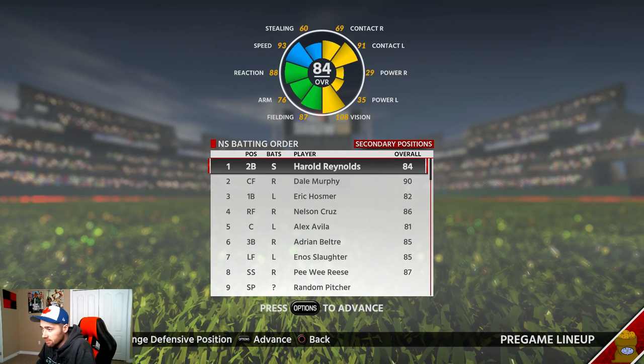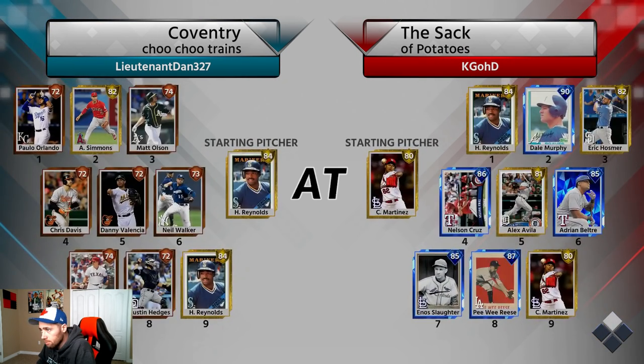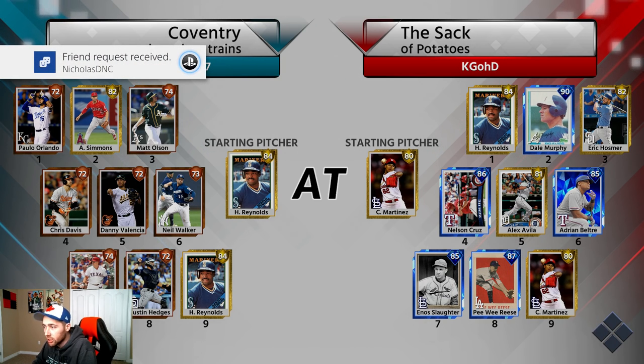Peewee Reese is batting eighth because there are some players in this lineup who just can't be stopped — Nelson Cruz and Beltre are two of them. And even Slaughter, who has terrible power, hit a home run in the previous game — that's exactly what I'm talking about.